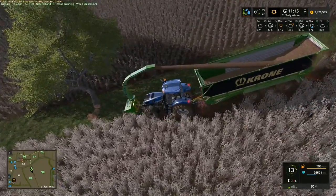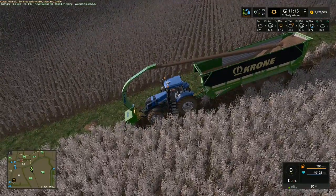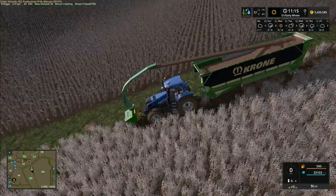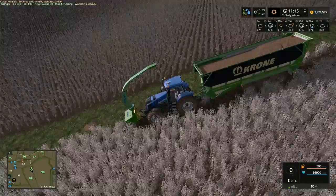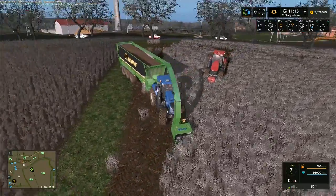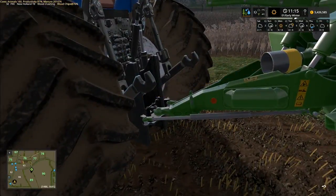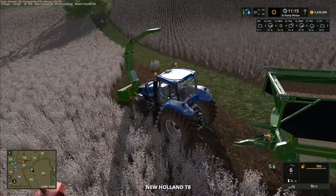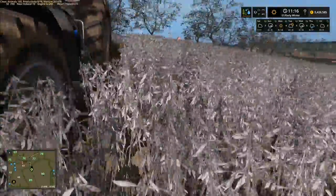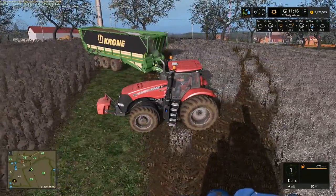We can come down here and get the next one. I was told you can see how full it is — you've got to look in the top left-hand side: Frithgar 0 kph, SEF 90, New Holland T8, wood crushing, wood chips at 76%. So it's slowly emptying itself out. The wood chipper is at 76% — I'm pretty sure that's the wood crusher on the front. The trailer is completely full already after just two trees.